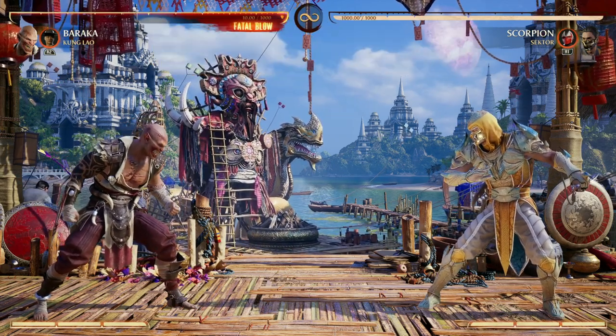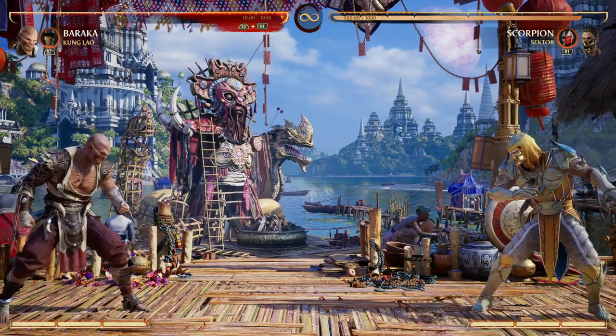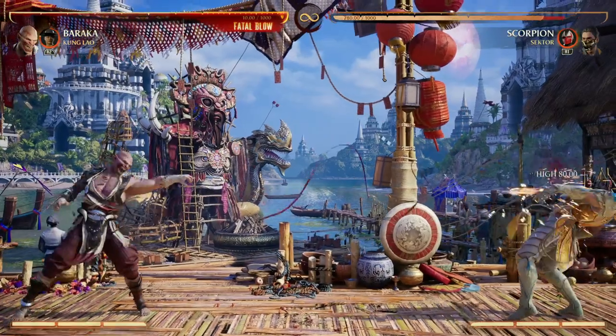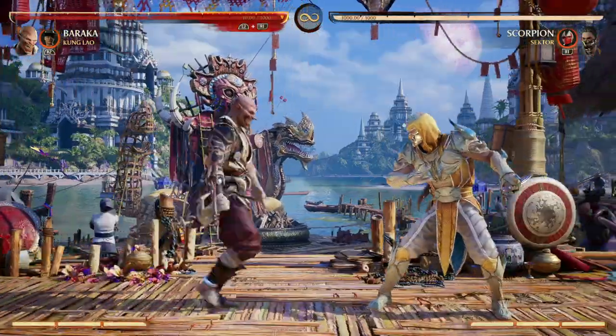One of the first options that I enjoy using with Baraka is Kung Lao, for a couple of reasons. We got a good projectile, but for those situations when you can get in your opponent's face like Baraka wants to, we get a great low fast projectile along with our projectile — not turning Baraka into a zoner, but helping out his zoning abilities when needed. Plus, we get awesome combo extension.